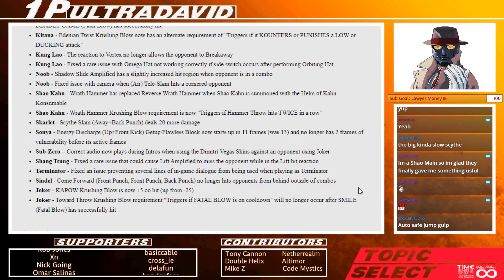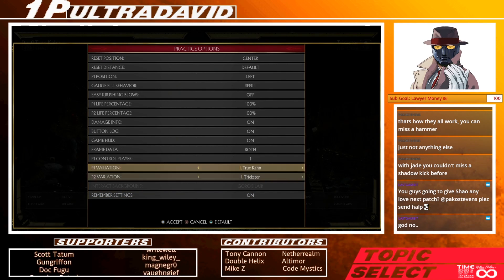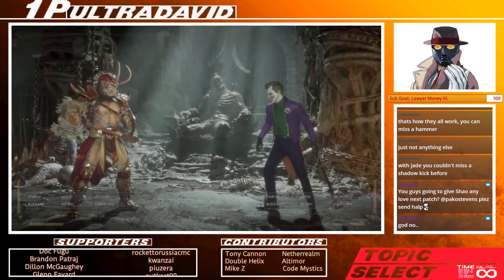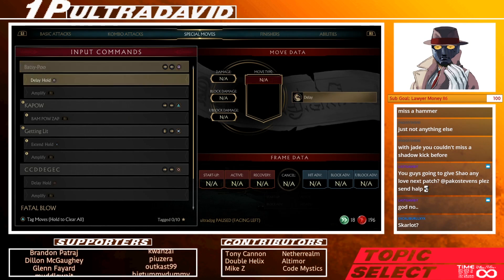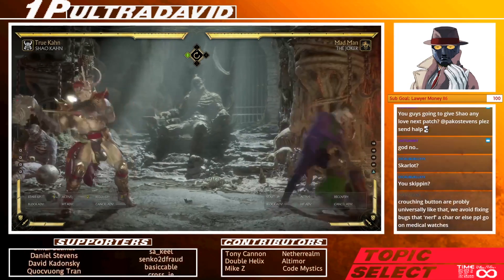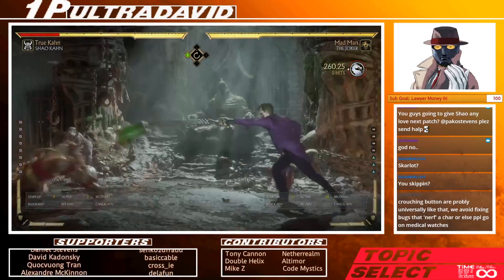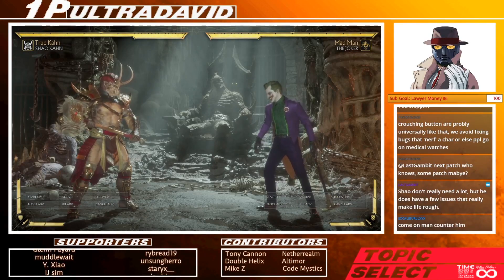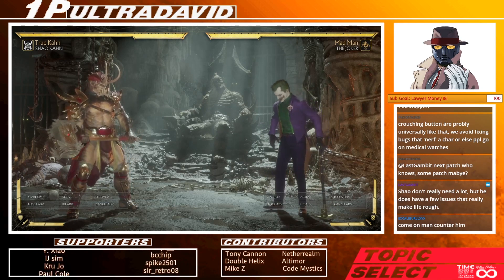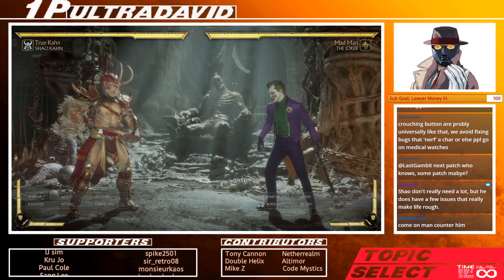Sindel: 1-1-2 no longer hits the opponent from outside of combos. That doesn't seem very significant. Joker: Kapow crushing blow is now plus 5 instead of minus 25. This is the crushing blow on back-forward 2 — you have to be at maximum range, and it also has to be a counter hit. So he's plus 5 on that now. And toward throw crushing blow triggers if fatal blow is on cooldown, and will no longer occur after the fatal blow has successfully hit.